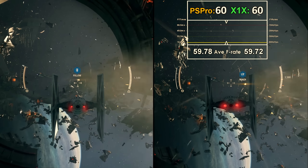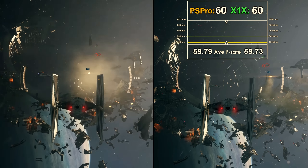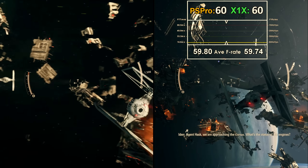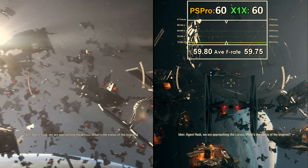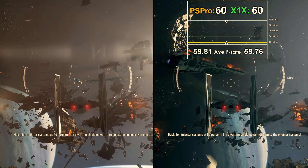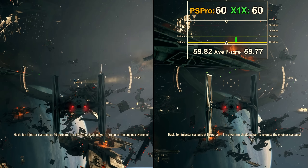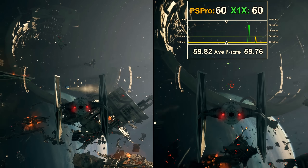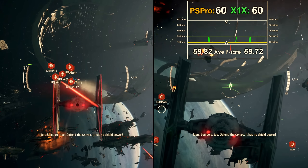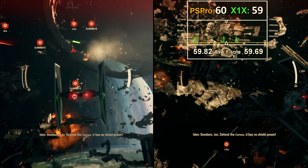If you have a 1080p screen, the difference is nowhere near as significant. But if you are playing these consoles on a 4K HDR screen — of which this game fully supports HDR, and it looks beautiful in action — then the Xbox One X is significantly better and sharper than the PS4 Pro on a 4K screen. The X certainly has the advantage when it comes to image quality.